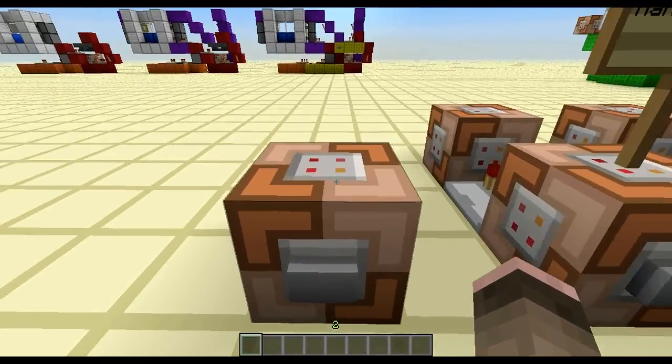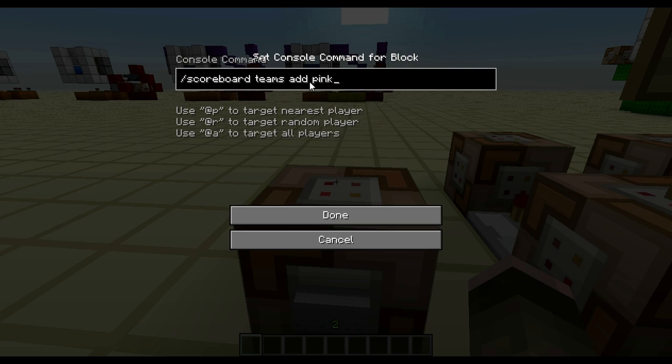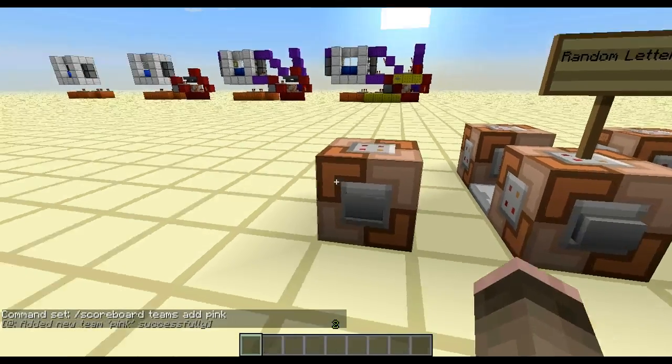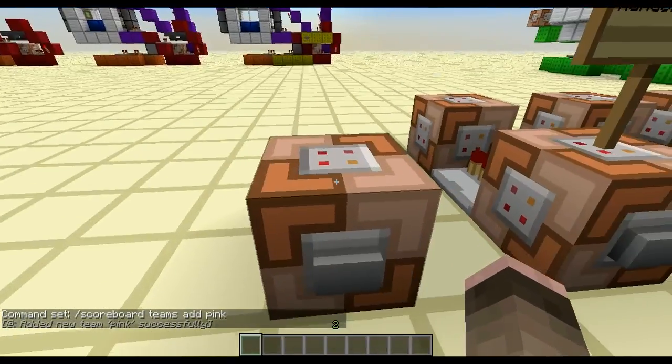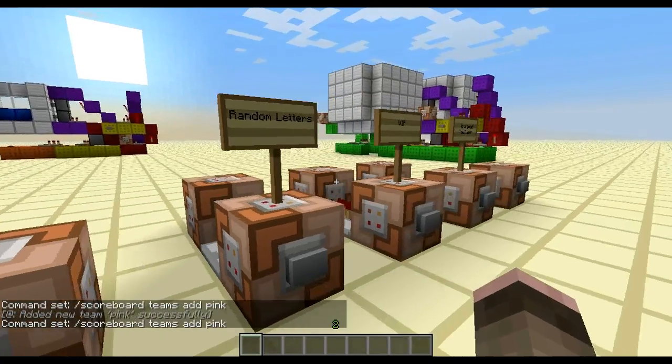So what you want to do to start off, you want to get a command block with a button on it, and just type in: scoreboard teams add, and then whatever you want to call the team. Let's make a pink underline team, so we'll just call it pink. Press that button and it'll say that it added new team pink successfully. You don't have to do this with a command block - you can just type this in - but I like to do it this way, it's easier and it just helps me remember.